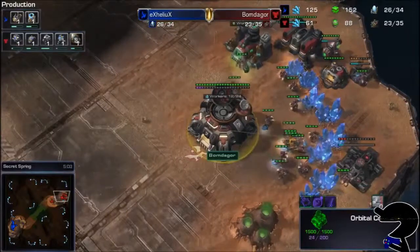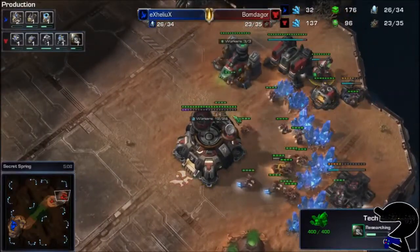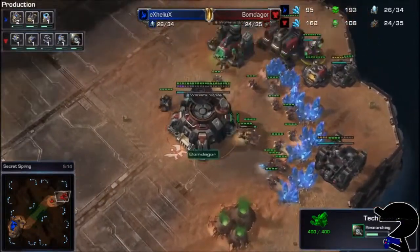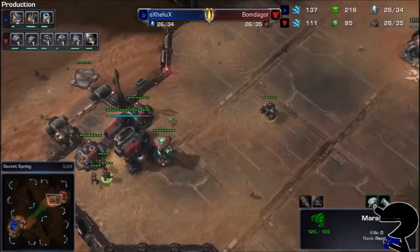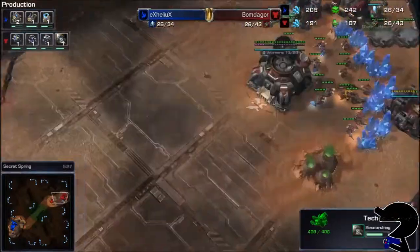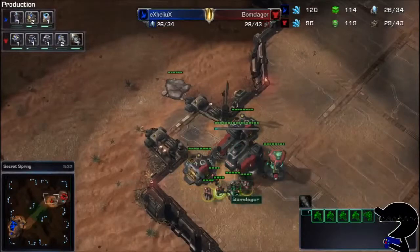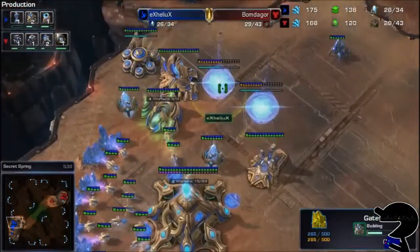Now getting the engineering bay, we can start working on a few upgrades. The tech lab is going to be hitting probably Combat Shield or Stim, depending on which building we see next. There's a Marauder coming out at the same time. Oh, it's Concussive Shells. I am stupid — there were three options and I chose the one that Bomb de Gore is not going with, because I do not understand the meta. So let's just stick to what is actually happening.